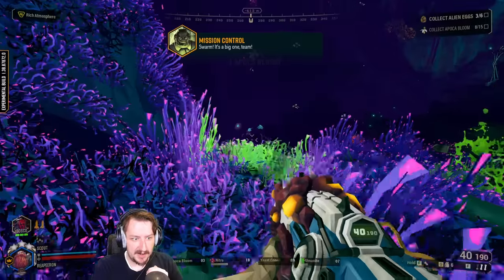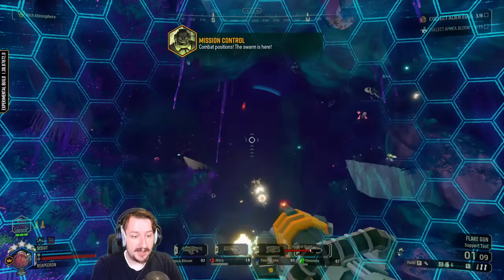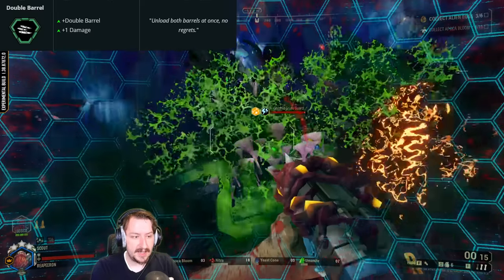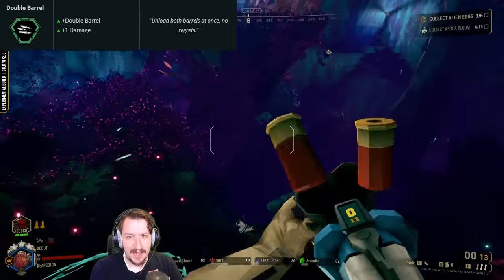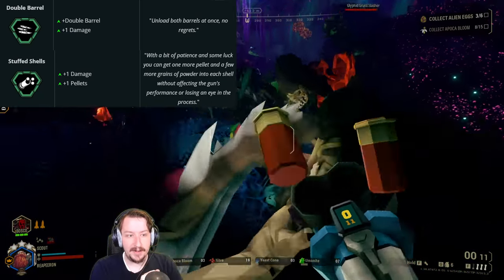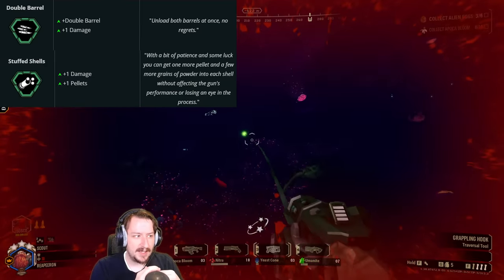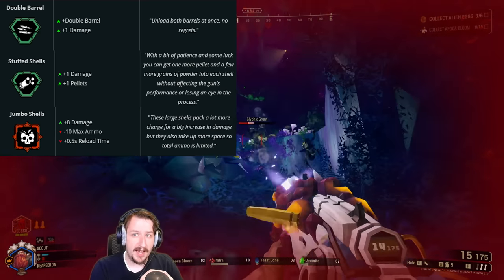One of these was Double Barrel, a clean overclock for the Boomstick, which was widely considered the worst overclock in the game. What Double Barrel used to do is that every time you shot the gun, you had to fire out both barrels. Previously it just gave you one point of damage, which got outcompeted by literally every other overclock — not as much damage as Stuffed Shells, and without the cost of firing two shots every time. It also got beat out by all the other clean overclocks, and was not nearly as much damage as Jumbo Shells.